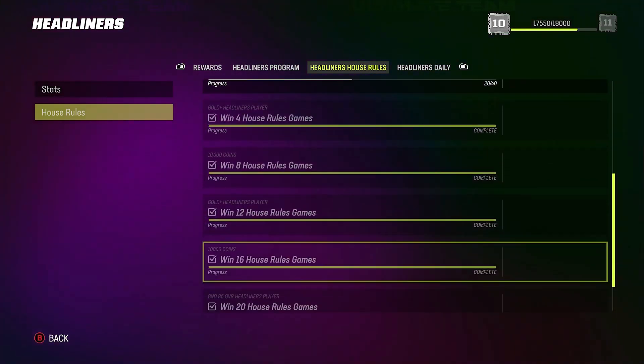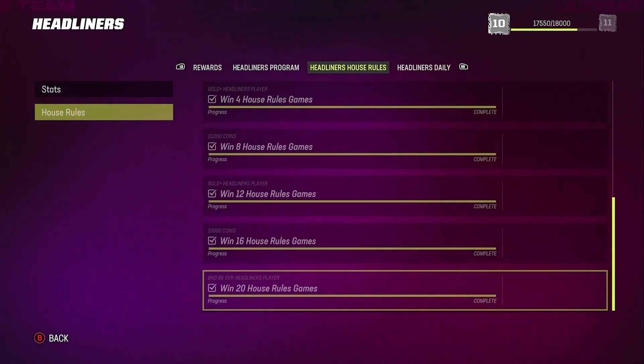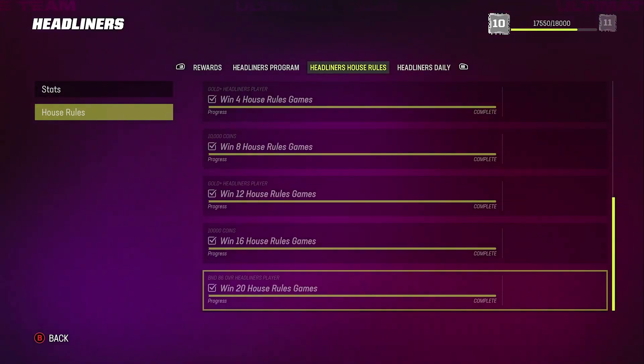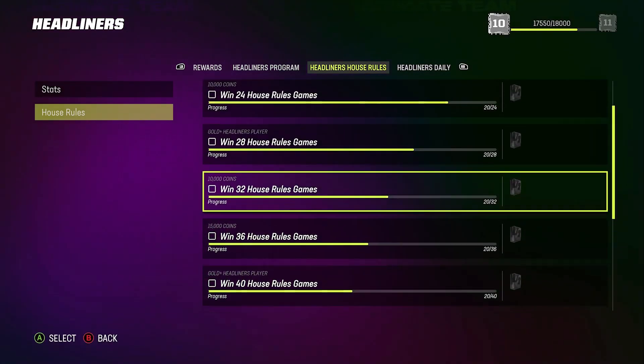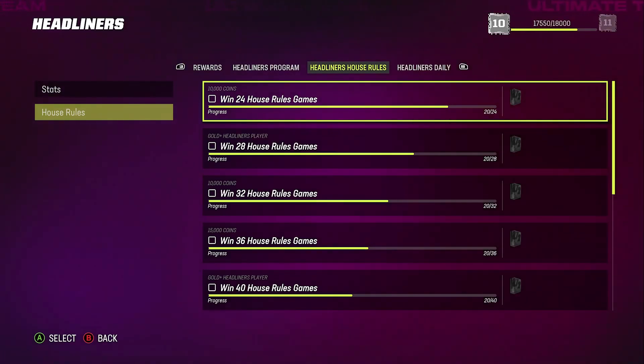Let's go all the way down here because I already got my 20 wins. It says BND 86 overall Headliners player — it doesn't say fantasy pack or anything like that. It'll be better so you'll be able to pick the player you want. I'm going to open it right now just to confirm — it may be a fantasy pack, you never know. It doesn't say it, but you never know.